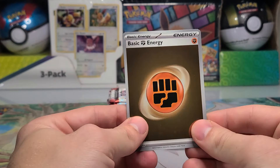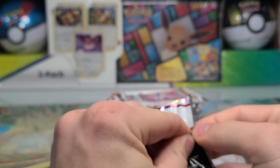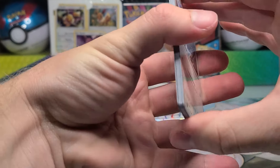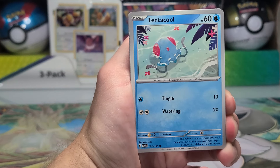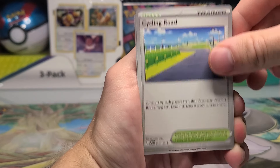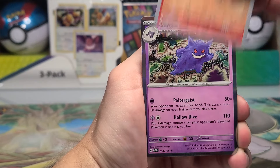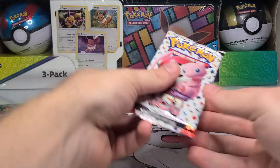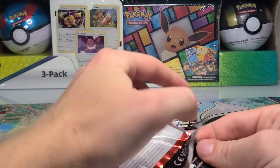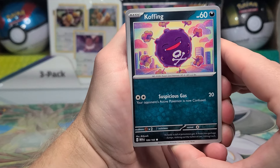We got a Fighting holo energy, which really is not even a full hit. This is why I was really not planning on doing another 151 UPC opening, because of just how bad it can get. But all we need is one good special illustration rare or something. Give me even just a regular Charmander illustration rare and I'll be happy. We've got Charmeleon, Nidoqueen, Growlithe, and a Gengar. Really fighting at this point to get anything.